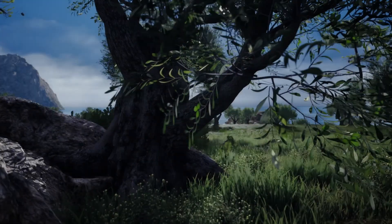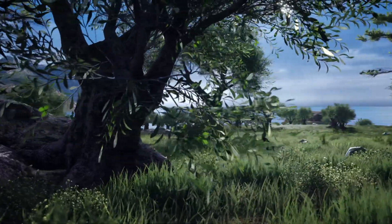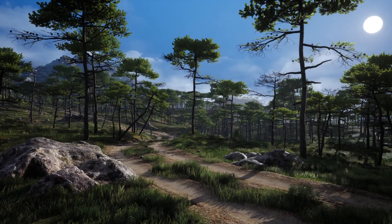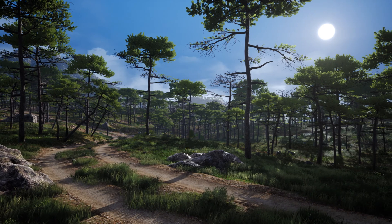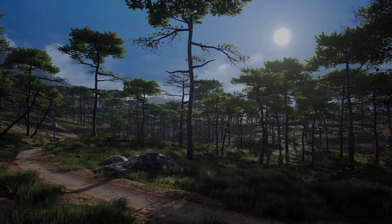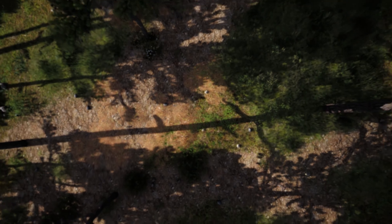All foliage except trees uses a global wind system. Also included is a fully level-designed 2x2 square kilometer map with background mountains and meshes, making it feel much bigger. In total there are 58 unique meshes, all with collision and LODs, 10 materials and 76 material instances, with 163 textures ranging from 1K to 4K. This one looks absolutely fantastic.